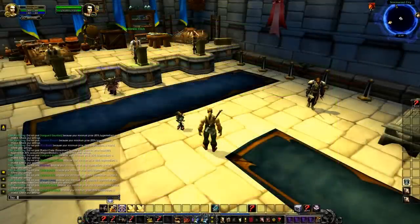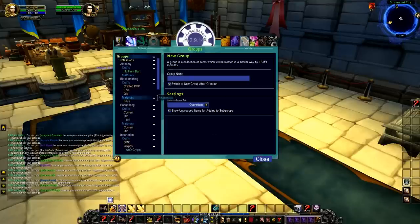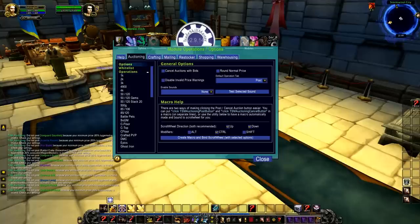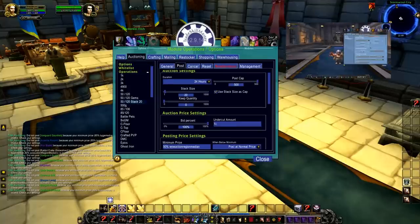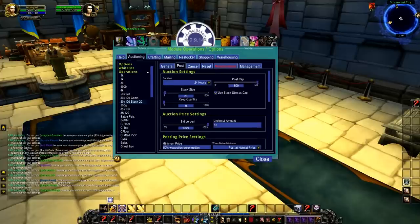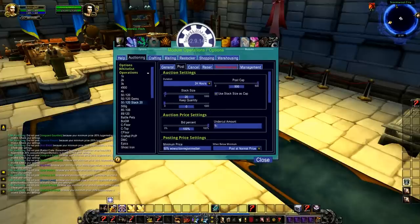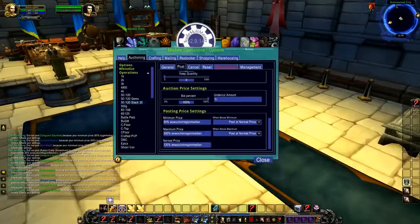The last thing we need to talk about is TradeSkillMaster. Since we are selling near the global median, we can use the normal operation I talked about in my TradeSkillMaster setup. You only need two operations to sell virtually anything: one for one-sie-twosie items and one for bulk items. This you're going to sell in bulk, so go ahead and use your bulk item operation for this. And you're good to go!